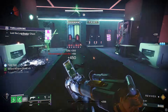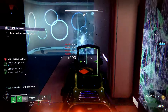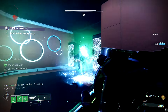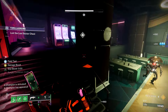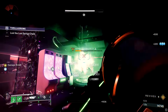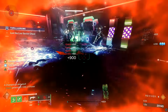The three perks I was testing were Envious Assassin, Slice, and Slideways. None of these out of the gate are really game-breaking, especially on a Waveframe GL. With Envious, you're going to get three shots right away instead of, you know, like a heavy GL such as Cataphract. Three shots without reloading — not exactly crazy, not terrible, kind of just middle ground.